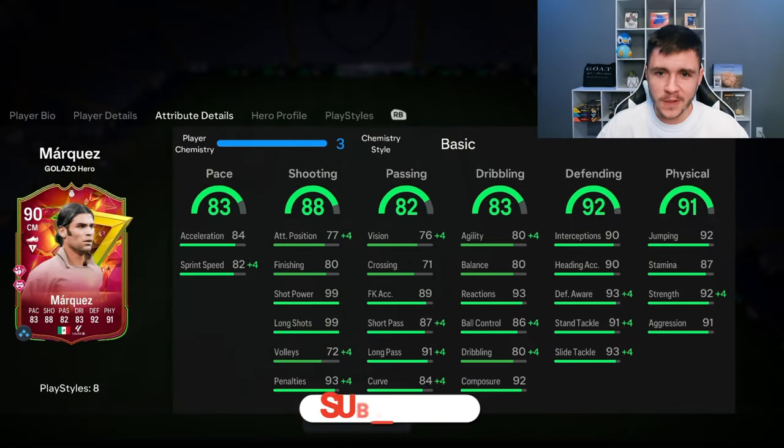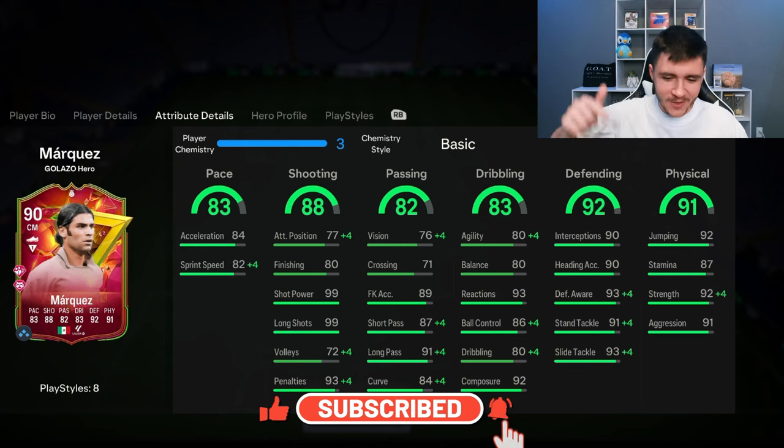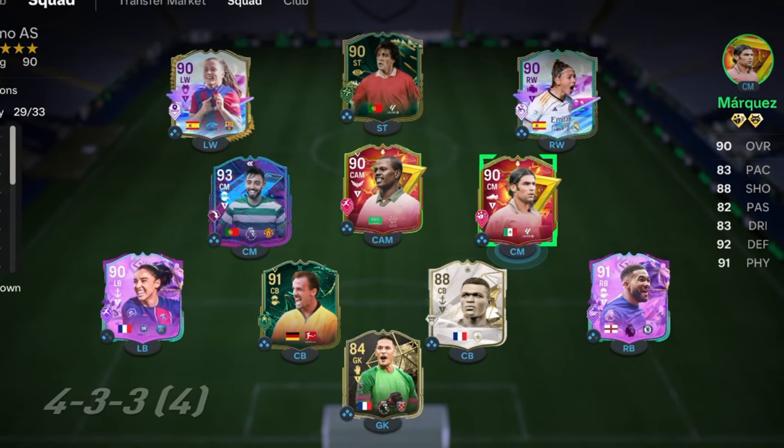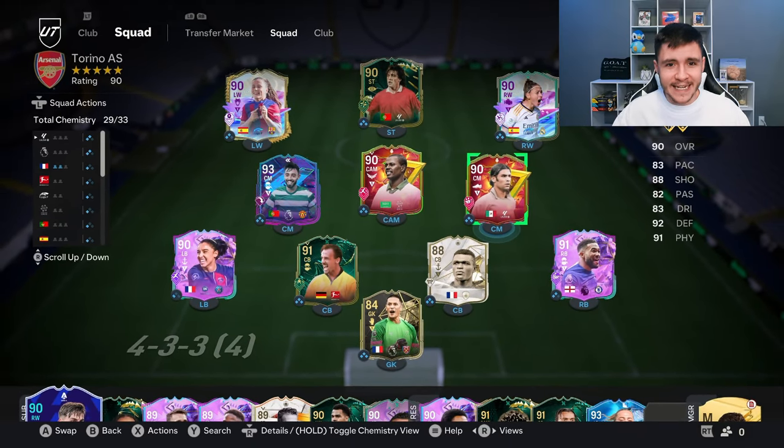If you enjoy these FC 24 player reviews, go ahead and leave a like on today's video and consider subscribing to the channel if you are new — it would be greatly appreciated. This is the team we're going to be using in Fut Champions to test out the new Marquez card. We're going to be playing him at the center mid position as a more defensive minded center mid in the 4-3-2-1 formation. Without further ado, let's jump into game number one.